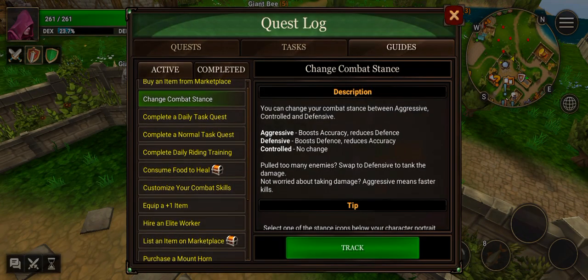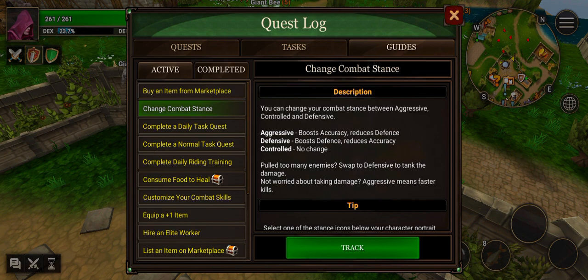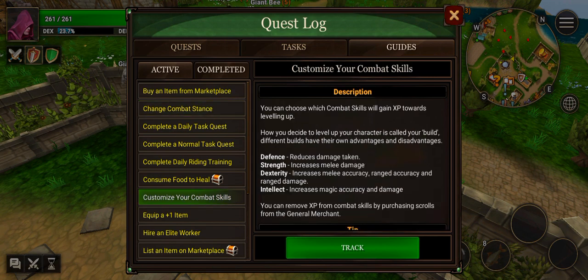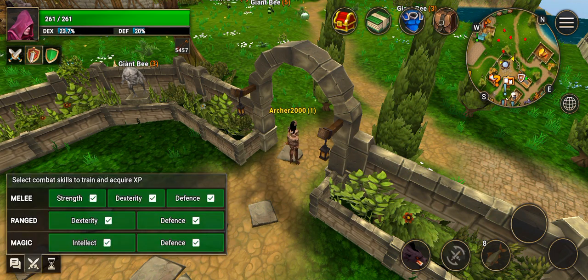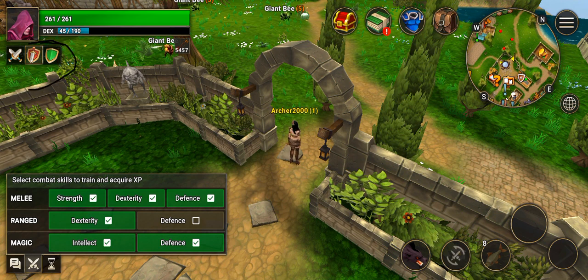Changing your combat stance and how to customize your combat skills - you're gonna want to go here. These are the skills, so I'm gonna get rid of defense, but I can always turn it back on again. You can change any of these.